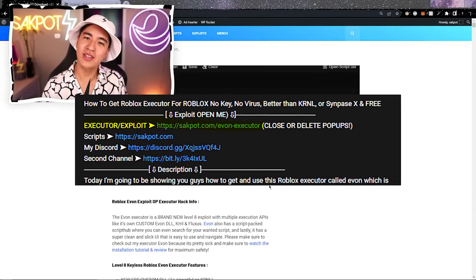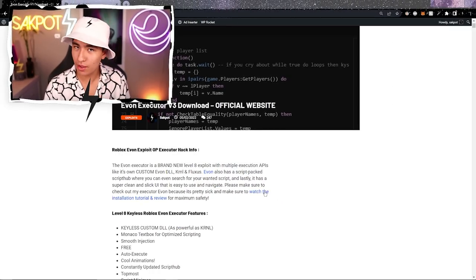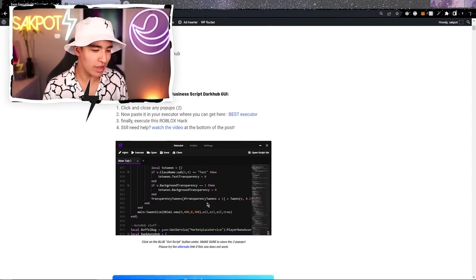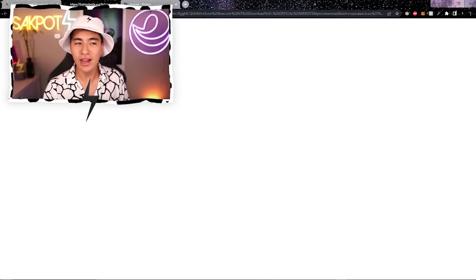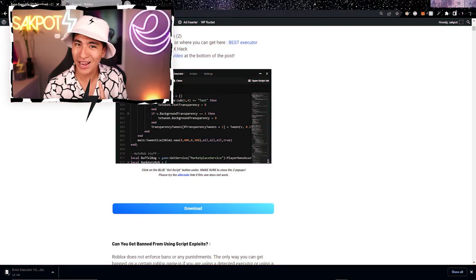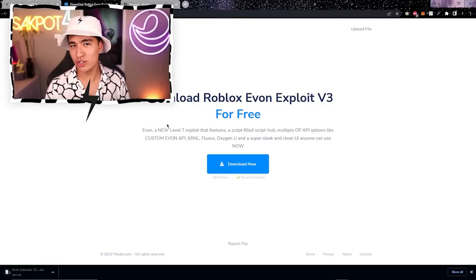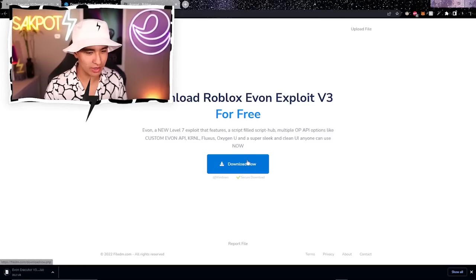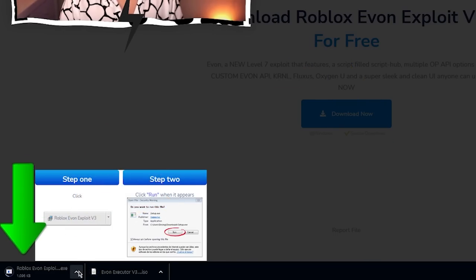Once you're on the first link in the description, scroll down until you see a blue download button. Click it — it's gonna open a pop-up, so just X out of that tab, click again the second time, and then it should bring you to this page where you'll be able to download Yvonne. Click on 'Download Now' and it'll open on the bottom left of your screen.